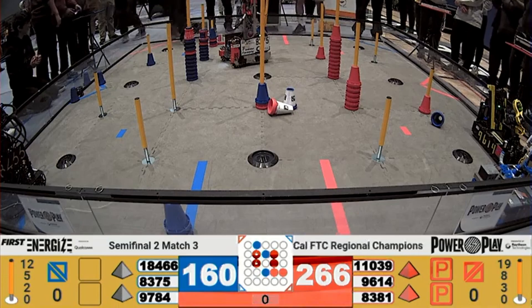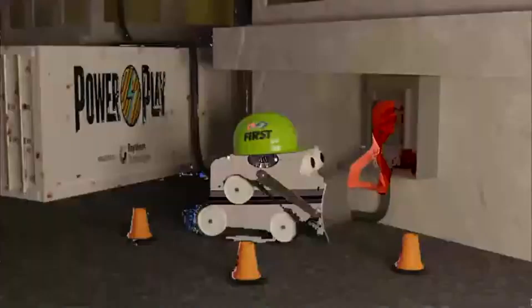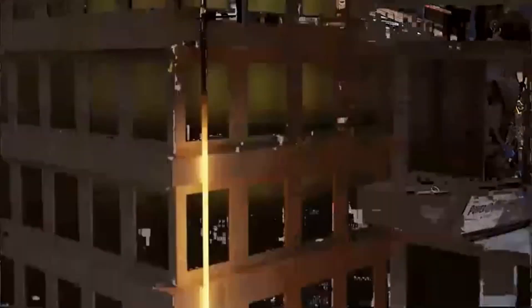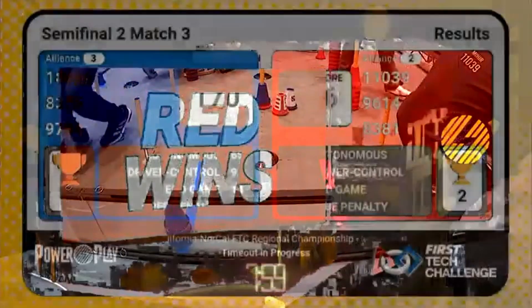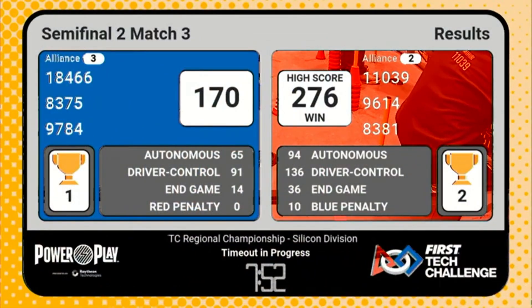And that brings us to the end of — no, not qualification. All right, here we see the tiebreaker. And we flip the switch and it goes to the Red Alliance, a score of 276 to 170, sending our second seed alliance into the division finals. Congratulations and well done.